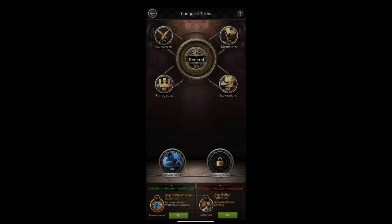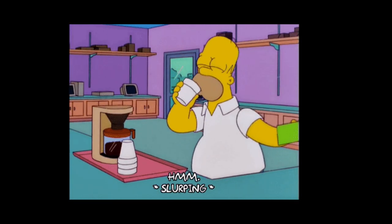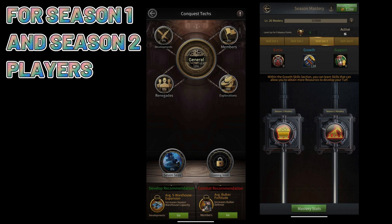I think the previous season mastery investment was a lot easier for us. They realized it was too easy and players weren't spending enough, so they made Conquest Tech — it's a new way to increase your stats even more, but it's going to be a lot more expensive. Not only does it take normal resources, but now you also need Conquest Coins that are not produced a lot daily, so you need to buy a lot of packs to max this out.